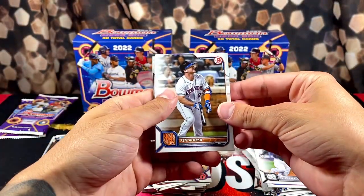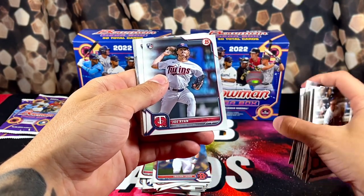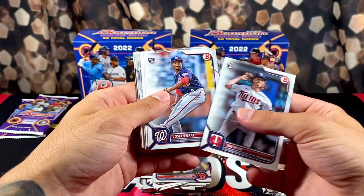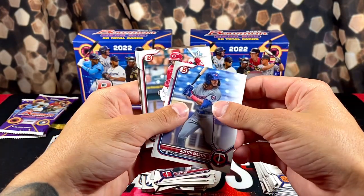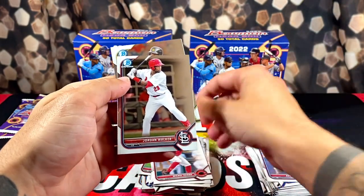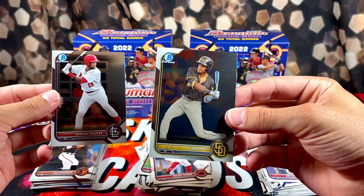Pete Alonzo — come on now, they've got to start hooking us up a little bit. Joe Ryan, Rosiah Gray, Castro, Louise Verdugo, Austin Martin, Triana, Jordan Walker, and CJ Abrams on the back. So it all comes down to this — we only have two more packs, our two bonus packs, and still haven't pulled anything too crazy.